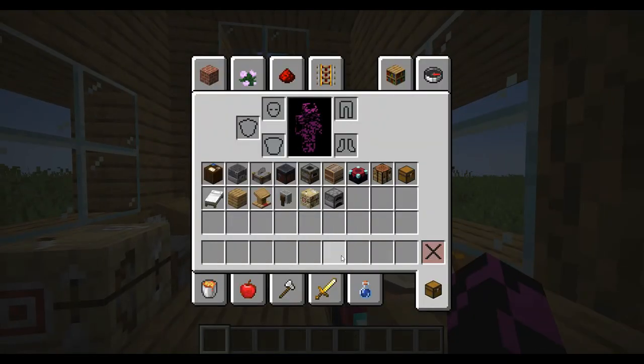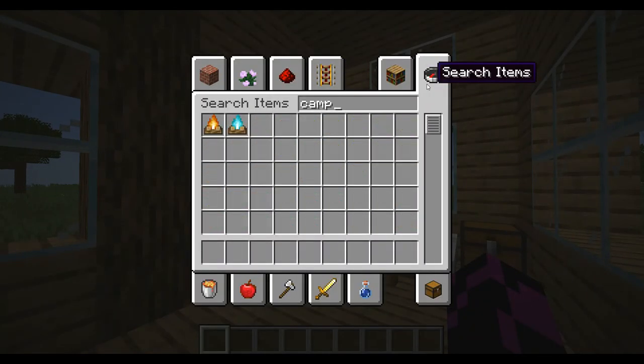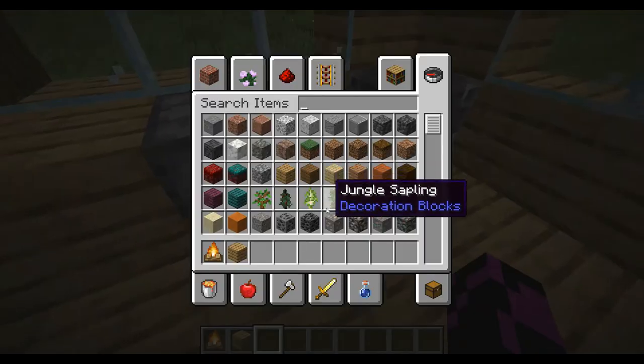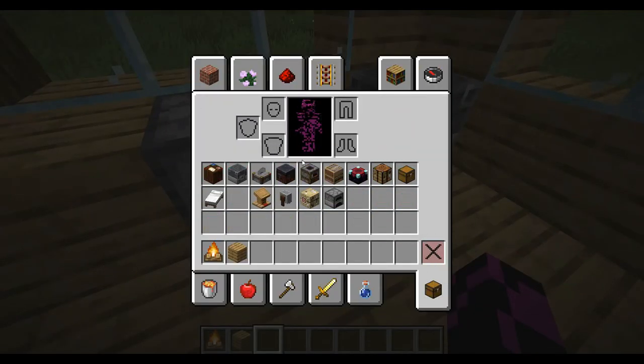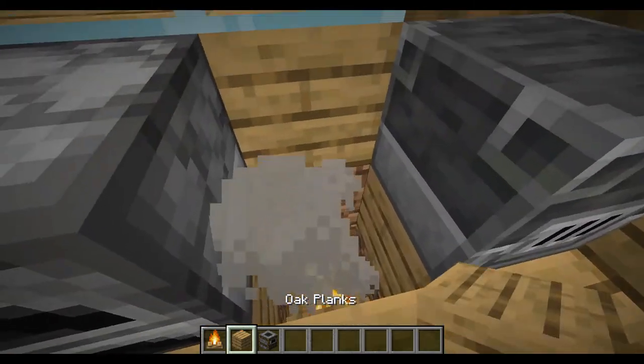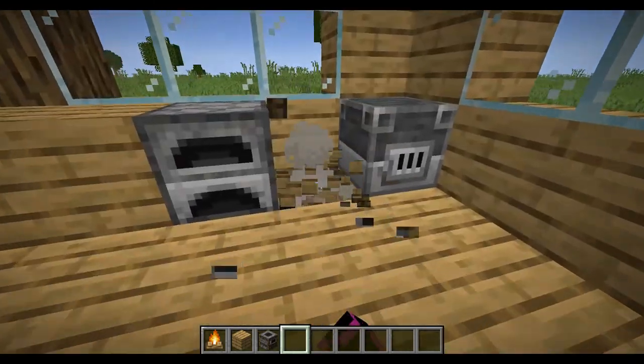Once you have all this stuff you're going to have a campfire and a smoker. This is a cool trick — you break this block because there's a campfire below and a smoker, and it looks like it's emitting smoke.